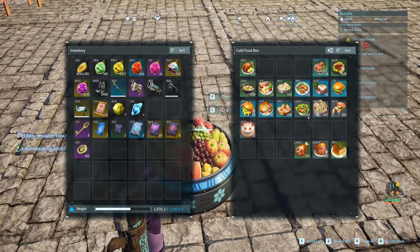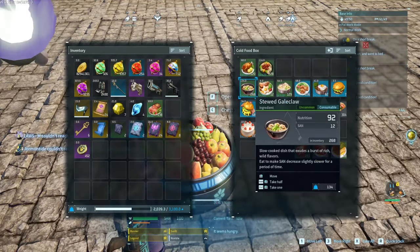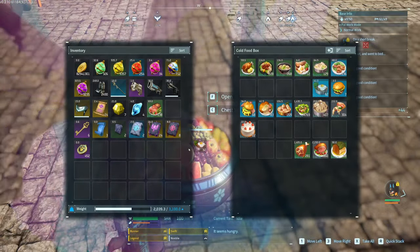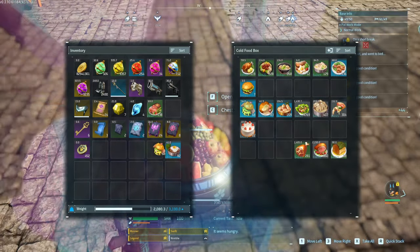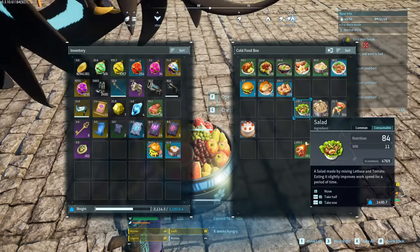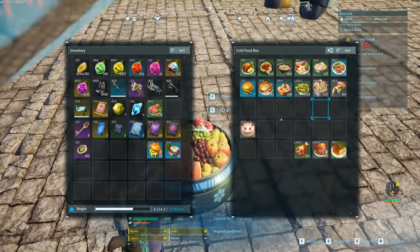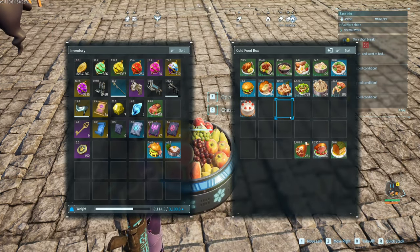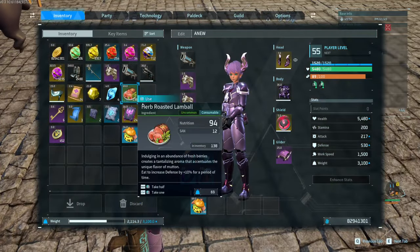I want them to consume the work speed ones first and the sanity draining ones. Oh wait, that's mine — why is that in there? You can eat salads and the cakes can be for later. So I have practically every single food technically.